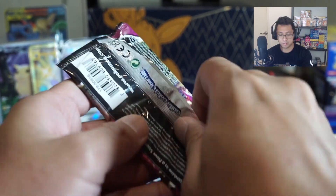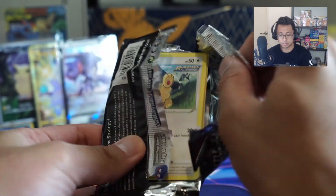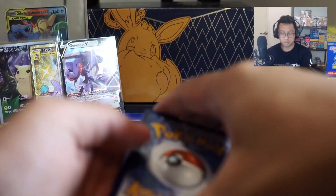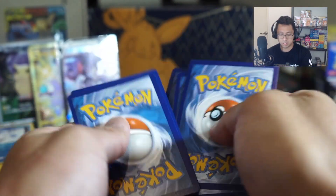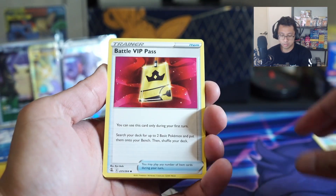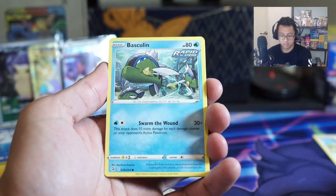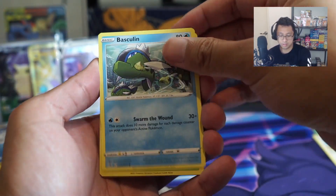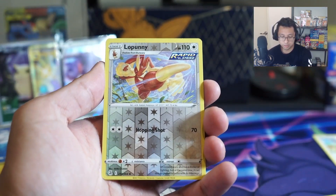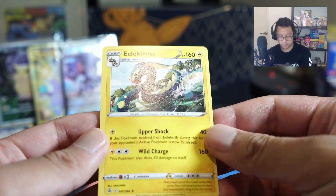Do have that Fusion Strike. Gengar V Max, come on, let's go. Gengar V Max, please. Gengar V Max. Fire Energy. Battle VIP Pass, good boy. Bascolin. Grubbin, Grubbin, Mankey. Odd Bunny. Electross. No more hits on that one.